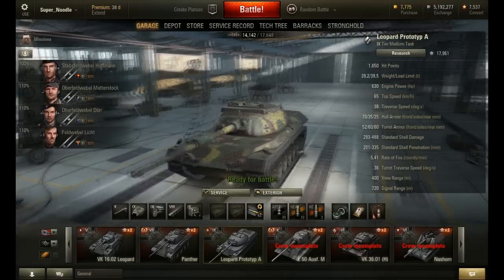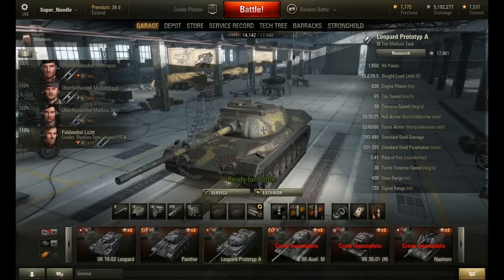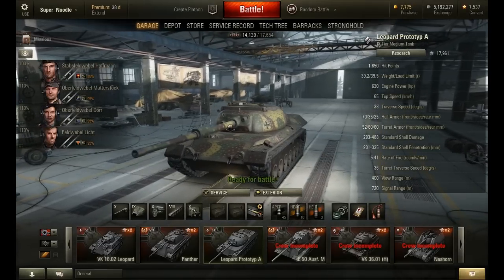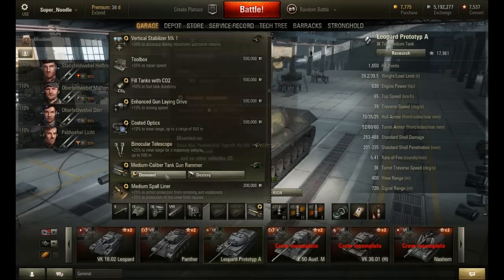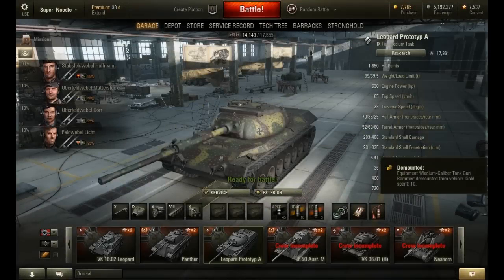It might seem nice to have a camo net, but it doesn't work. 95% camo crew, camo paint — still gets spotted all the time, because it's a waste of time. So you just get rid of those, and then demount this, because spending money on this gun is a waste of time.